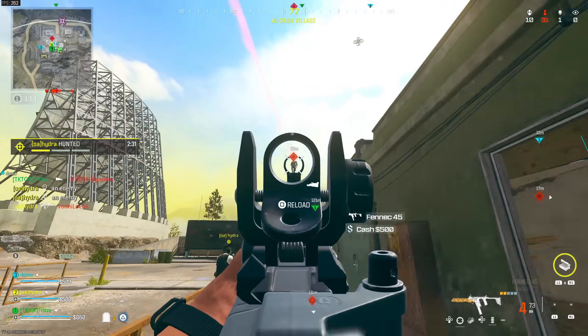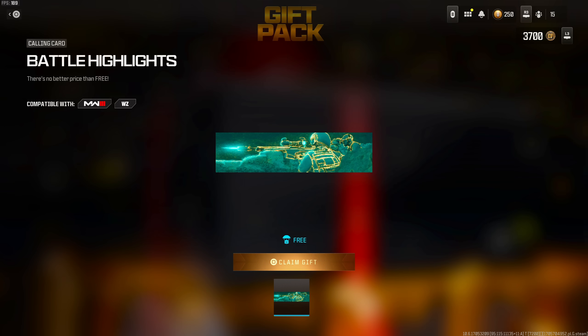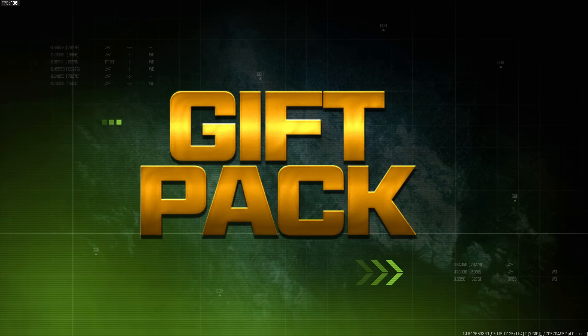We also got a new store update that brought in two items. The first one is a free gift pack that you can now claim for the next couple of days before it gets replaced with a different one — it's just a calling card that you can unlock.